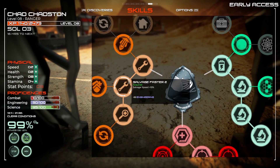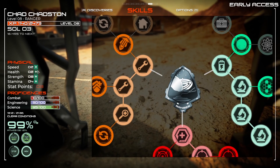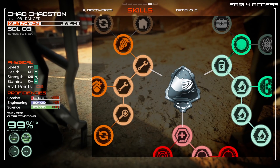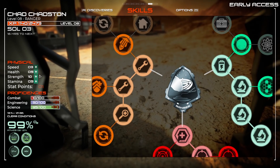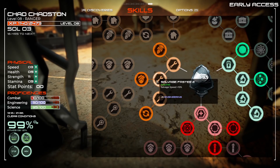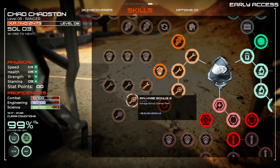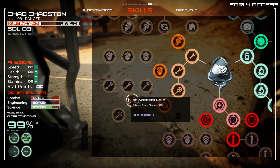We've got a lot of points to spend. Let's go ahead and put some into health and strength, a couple more into those, do speed a little bit, and a little more with strength. Now I'm looking for salvaging speed — I've got a million things to salvage in this area, so salvage speed is right here.